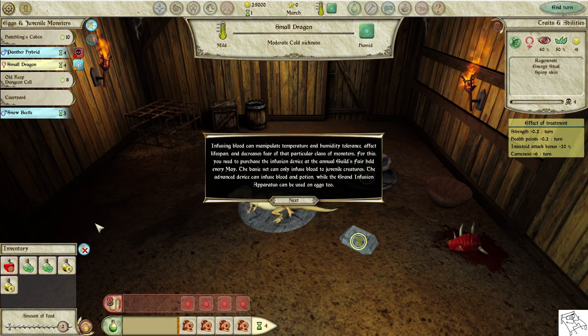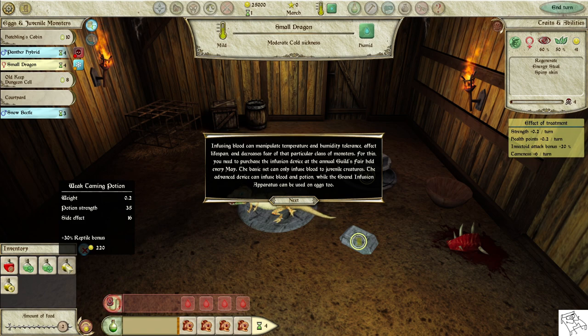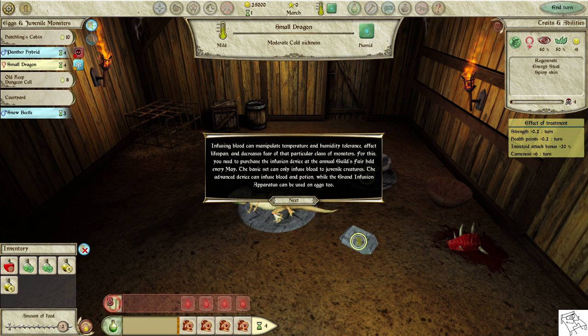Infusing blood can manipulate temperature and humidity tolerance, affect lifespan, and decrease fear of that particular class of monsters. For this, you need to purchase the infusion device at the annual Guild's fair held every May. The basic set can only infuse blood to juvenile creatures. The advanced device can infuse blood and potion, while the grand infusion apparatus can be used on eggs too.